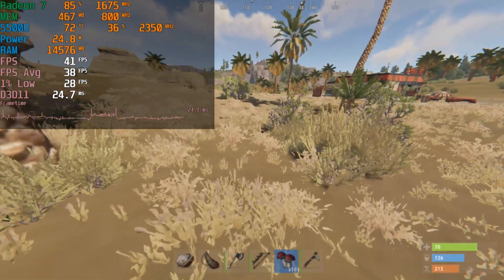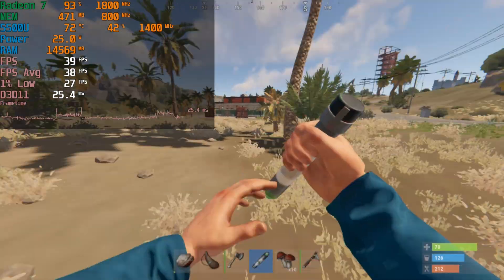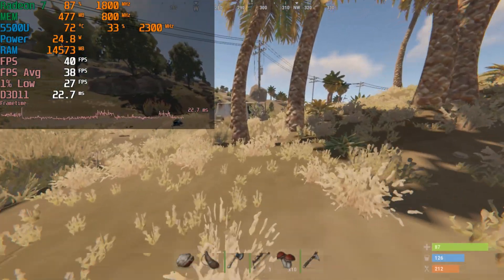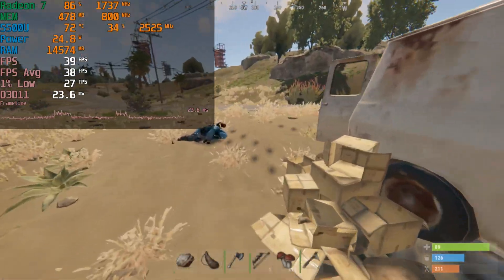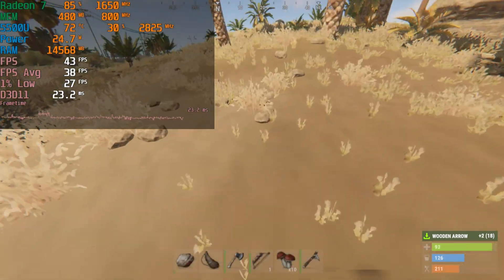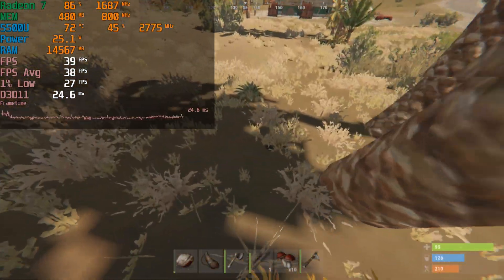I hope you guys found this quick look at Rust running on the AMD Ryzen 5 5500U interesting, useful, or entertaining. This is, of course, a revisit, and while there were some improvements here, nothing groundbreaking, nothing that's going to be an absolute game changer. If you're someone that was looking to play Rust, it might just boost you over the edge where you're going to feel more comfortable playing it. But I can completely understand if this is just not your cup of tea in terms of performance. Anyways, I will catch you guys in the next one.